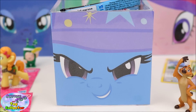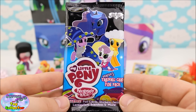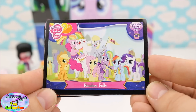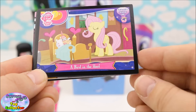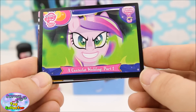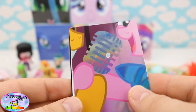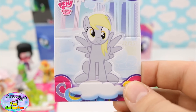Let's have a look inside our Trixie Lulamoon Surprise Cube. First up we have a pack of My Little Pony trading cards from Series 3. Our first card is Rainbow Falls, next we have A Bird in the Hoof, Canterlot Wedding Part 1, Sonic Rain Boom, a foil card, and a 3D picture card of Derpy.